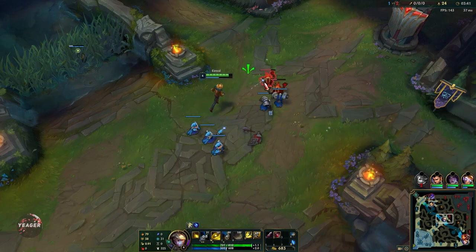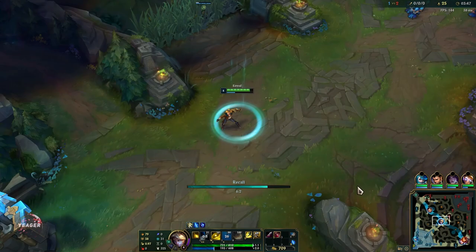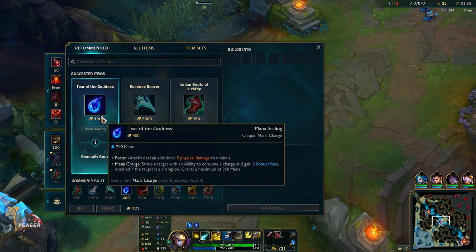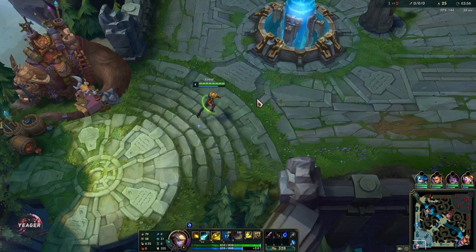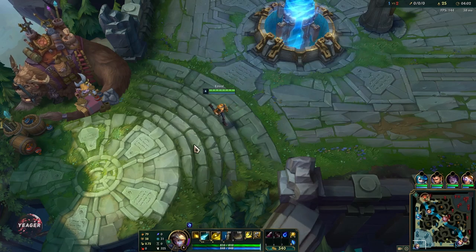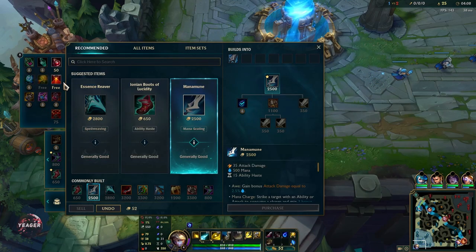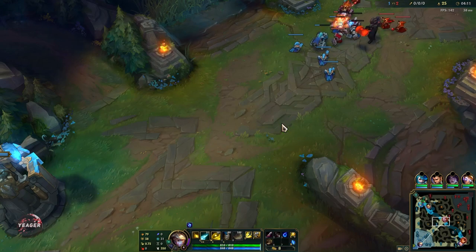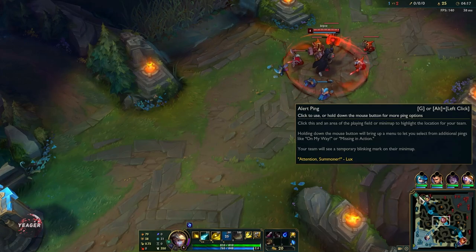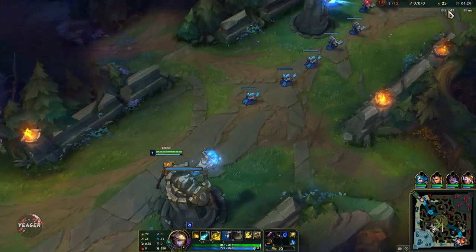What makes Ezreal pretty broken right now - he's actually perma banned in high elo - is because the tank Ezreal, the bruiser Ezreal version, is back. You can go for Divine Sunderer and it gives you a ton of HP so you become extremely tanky. On top of that you can build Frozen Heart. With these items, no assassin will ever be able to kill you because you have a ton of HP, a ton of armor, and a ton of AD. An AD carry with the stats of a bruiser, and for someone who's already really safe like Ezreal because of his E, that makes him so deadly to play against.